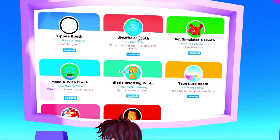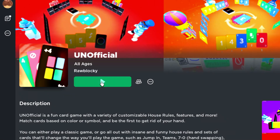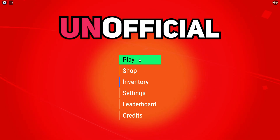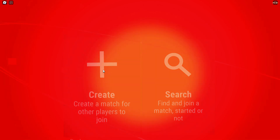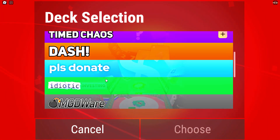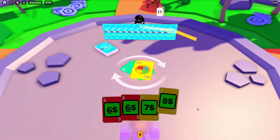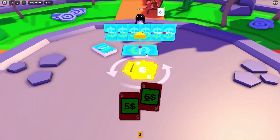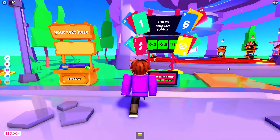The next booth is the Uno Official booth. For this booth, you will need to join the Uno Official game. You need to click Play, Solo, Create. Make sure you put this on Please Donate, or else it will not work. Once you're playing the game, all you need to do is win. After you win, you will now have the booth.